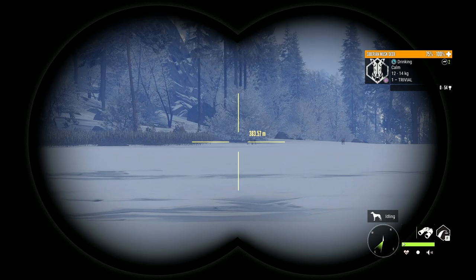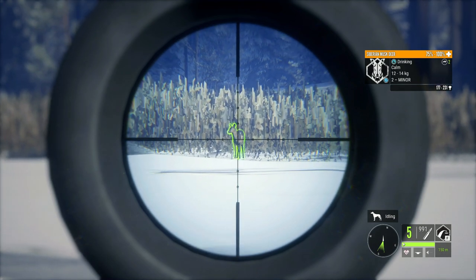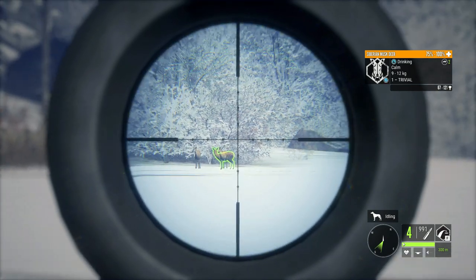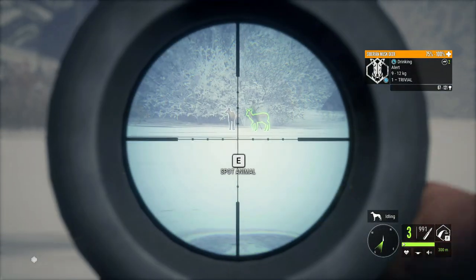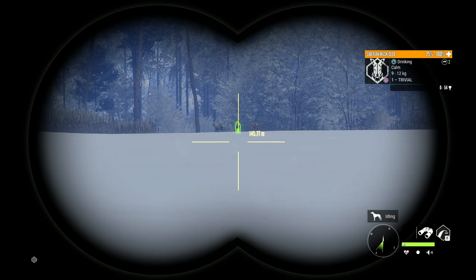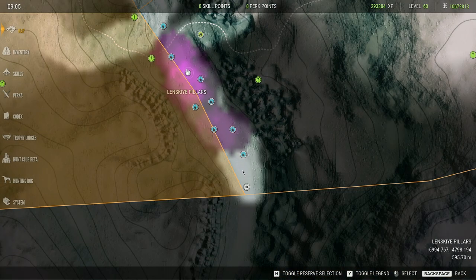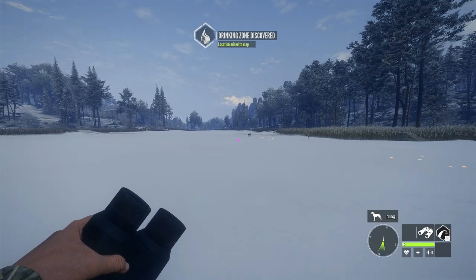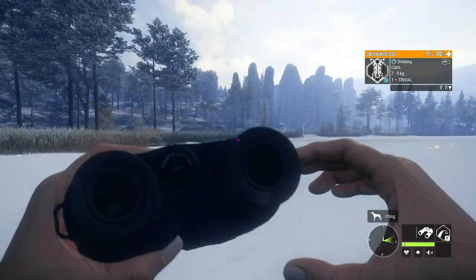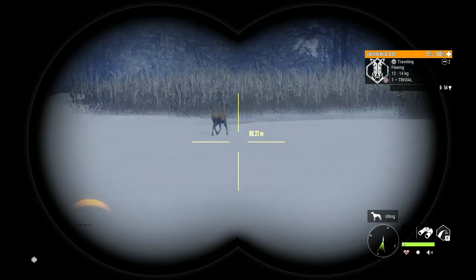Medved used to be my least favorite map in the entire game, and because of the changes they've made, it is now moving its way up. Let's get a shot into a few of these musk deer — we're going to kind of blast them as we go up the river. There are a couple of males here, so we will attempt to get both of them down. It just continues on being even more crazy than before. More musk deer, and we haven't even gone to claim those other ones. By the time we've moved merely 600 meters, we've already found probably 25 or 30 musk deer. It is absolutely insane the difference between the old Medved and the new Medved. I hope you guys are just as excited about this as I am, because I never expected Medved to actually be a fun map to play.